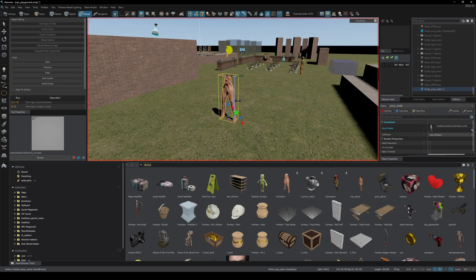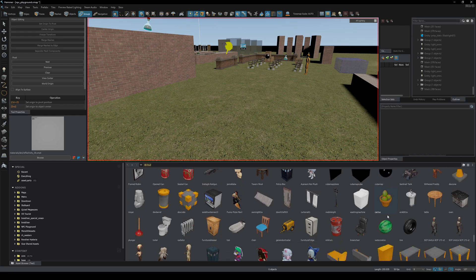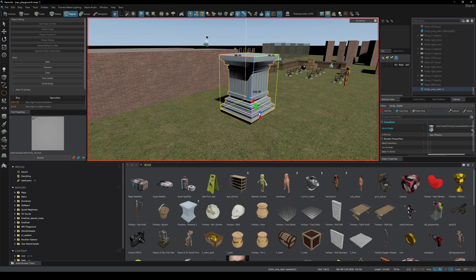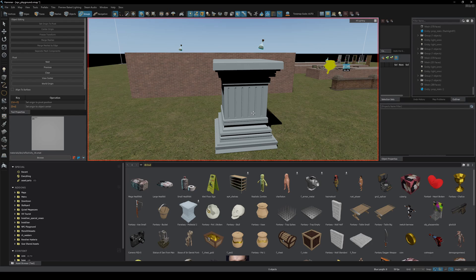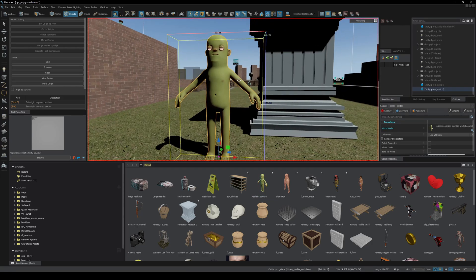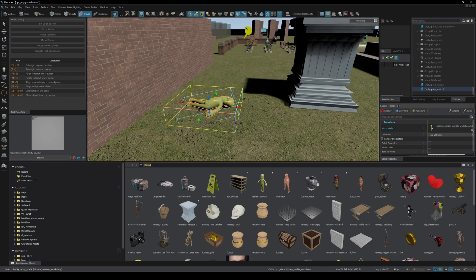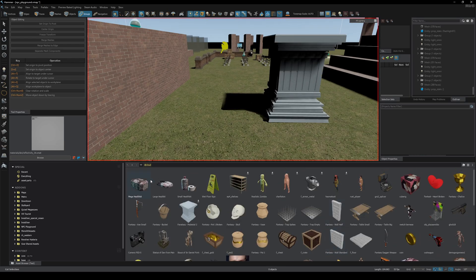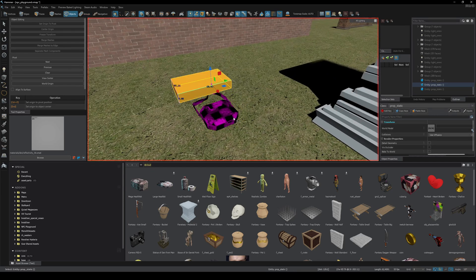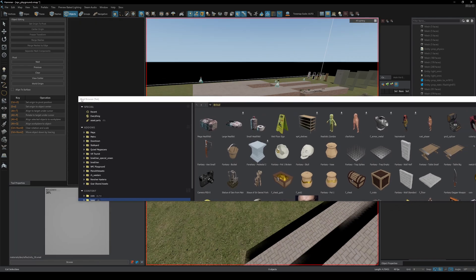We can see the big list of cloud assets, and if we take one out we can drag it into Hammer and use it in our map. Currently there are a lot of stolen assets in there — I imagine those will get removed, so use this at your own risk. When you first drag an asset in, it appears as a little yellow cube as it loads, then a bigger cube, and then the actual model appears in your map. This is a fully set-up model with collisions and everything. Keep in mind these are just models — for example, a large health kit is just a model of one. It looks like there are still some bugs, but it seems to be working for the most part.